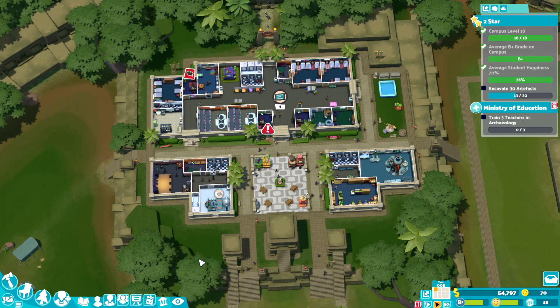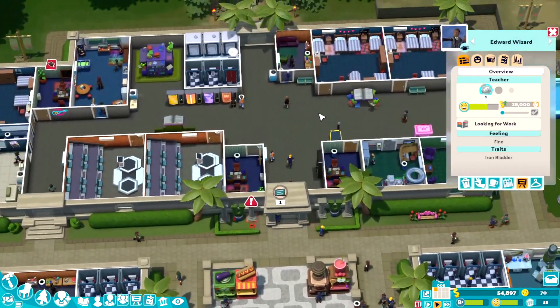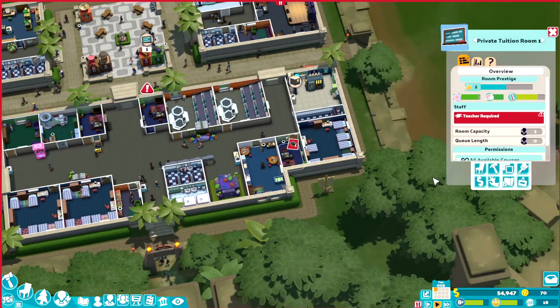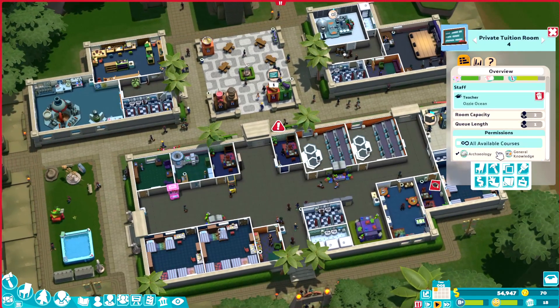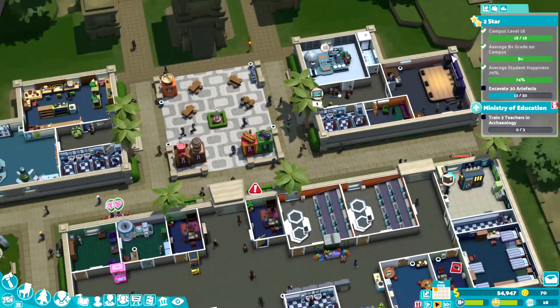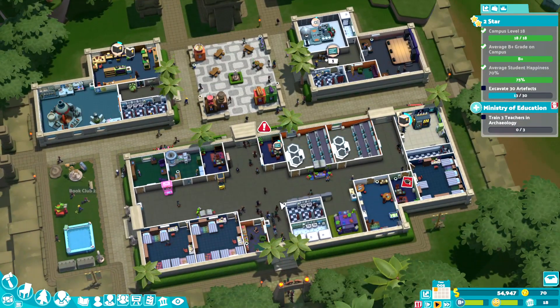Why are you saying you don't have a room? Don't we have two private — uh oh, did I delete a private tuition? No. Okay, general knowledge, and this is archaeology, and this is archaeology. You're training, right. So we just got an extra private tuition.